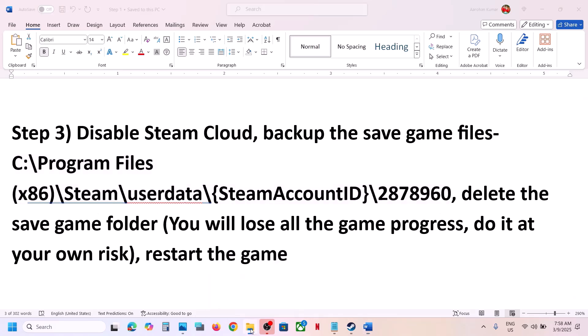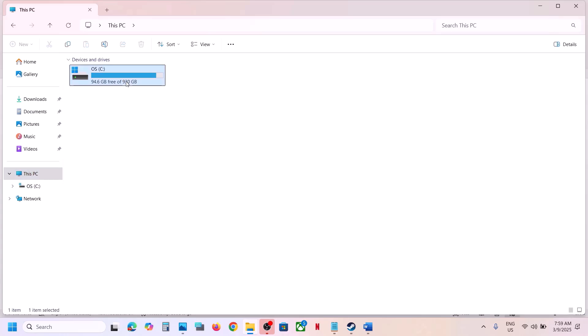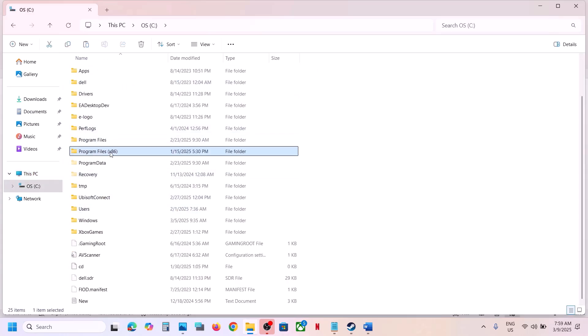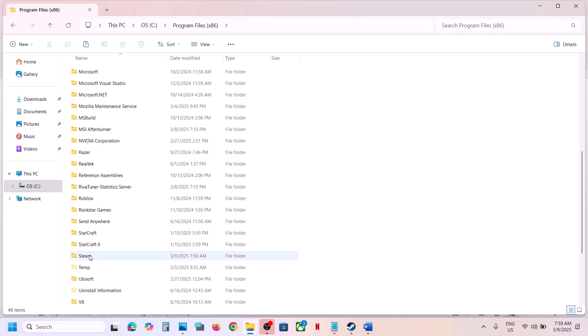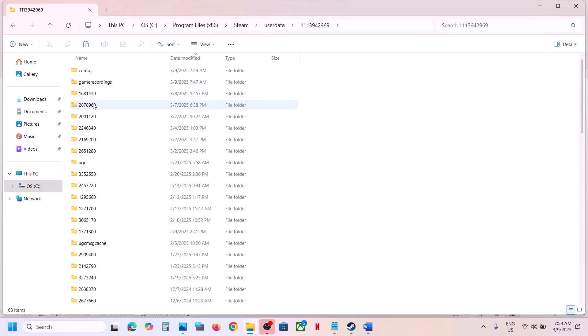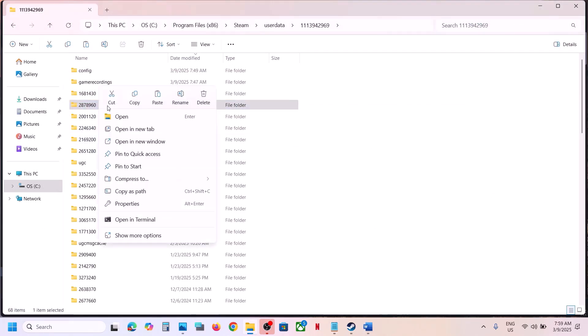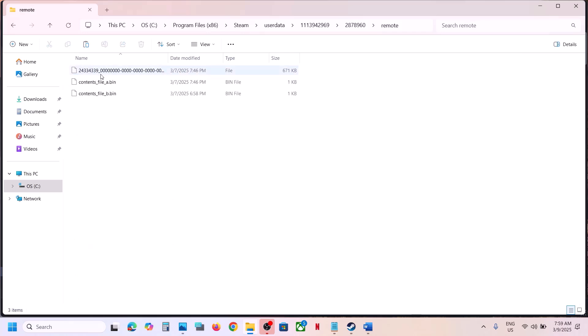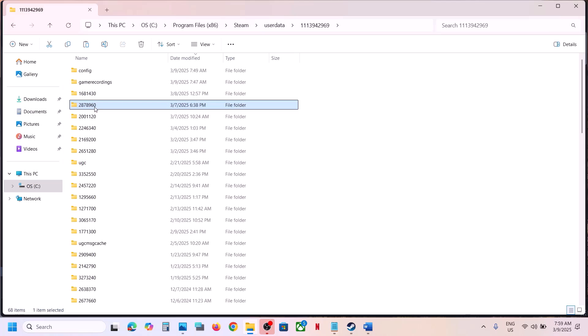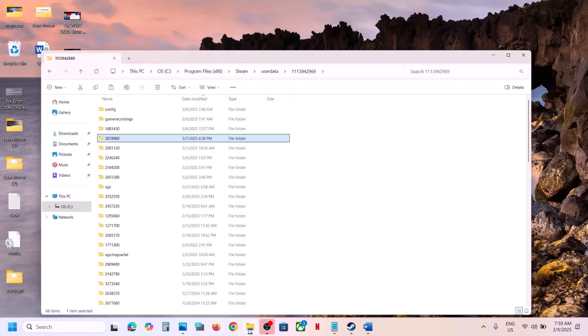Open File Explorer, go to This PC, open C Drive, then open the Program Files (x86) folder, open the Steam folder, open the userdata folder, and then open your Steam ID folder. Here you will find a folder named 2878989 60 — this contains all your save game files. Right-click, copy it, and paste it to the desktop as a backup.